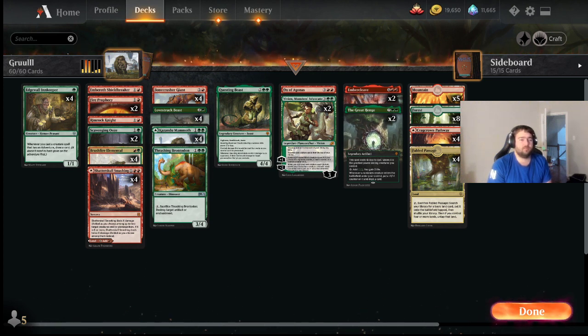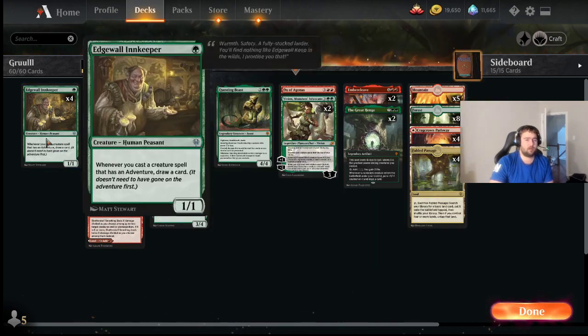It's been a long long time since we've had an aggro deck in Standard this strong. So if you've played recently on the Arena ladder, I'm sure you've run into the deck. I'm going to be going over the nitty-gritty. Of course we've got the Edgewall Innkeeper plus our adventure creatures — that's what makes it Gruul Adventures.